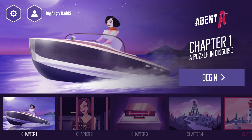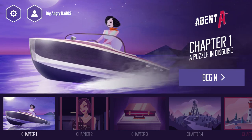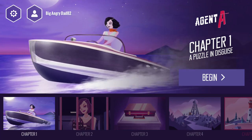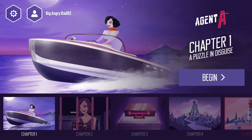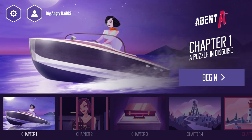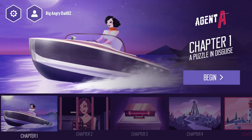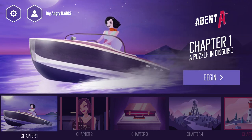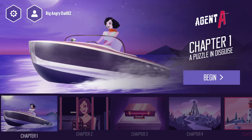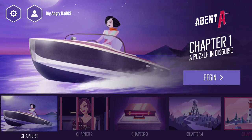Today I'm going to be reviewing Agent A: A Puzzle in Disguise. It's a new hidden objects and puzzle game made by an independent developer called Yakinko. Normally I don't really play this genre very much, but I do like them sometimes — like recently I really enjoyed My Brother Rabbit from Artifix Monday. The basic setup is you play as a secret agent and you have to infiltrate the lair of the super villain, solving lots of puzzles to open secret rooms — it's all very James Bond sort of stuff.